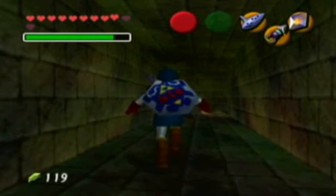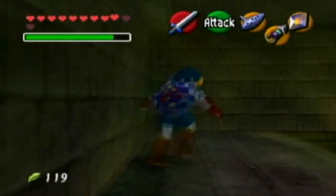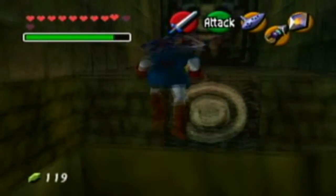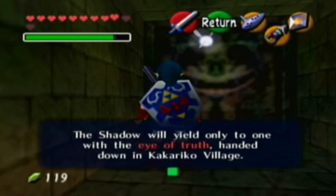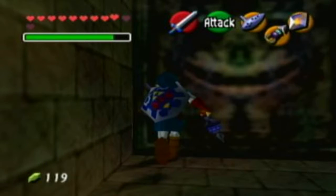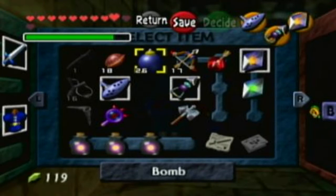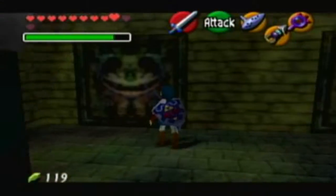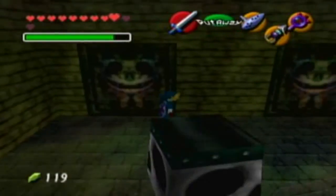Now, how is everyone doing today? I hope everyone's having an awesome day. So you might be waiting — there goes the little hookshot target. Let's go ahead and click on that. So here we go. The Shadow will yield only to the one who has the Eye of Truth handed down in Kakarigu Village, which is also known as the Lens of Truth that we got in the last episode. Let's go ahead and use it and see if there's anything we can see. Boom — now we can see where we're at.